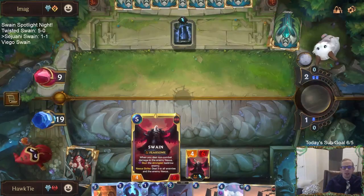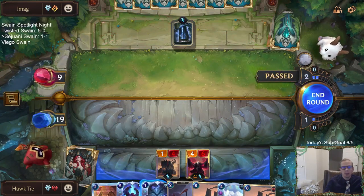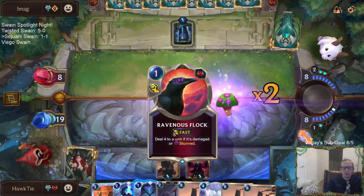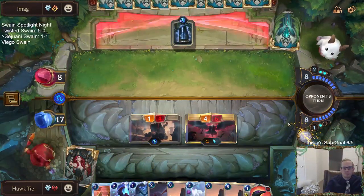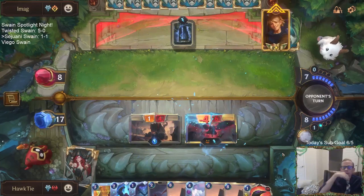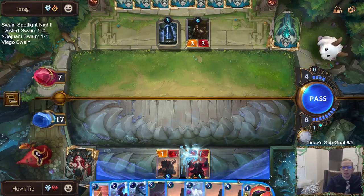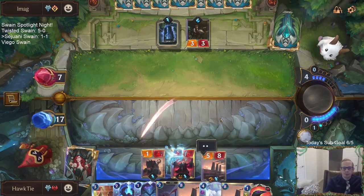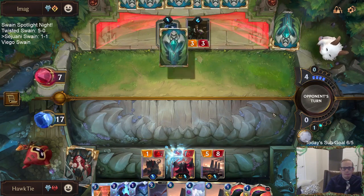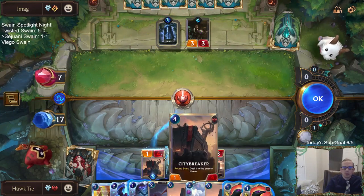I know that thing is going to get stunned round start anyway, but I like getting cards out of my hand. Maybe just playing the House Spider is better — get more attackers. They're going to be frostbiting the Swain either way. They already have to use frostbite on Swain. Yeah, I should have played the House Spider. Down to seven. My boy City Breaker!